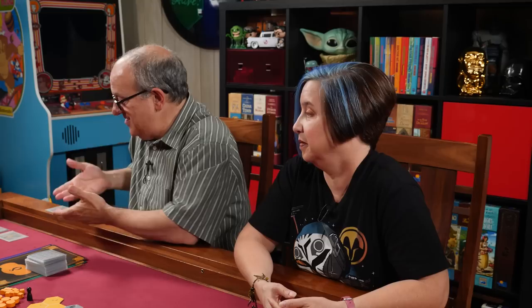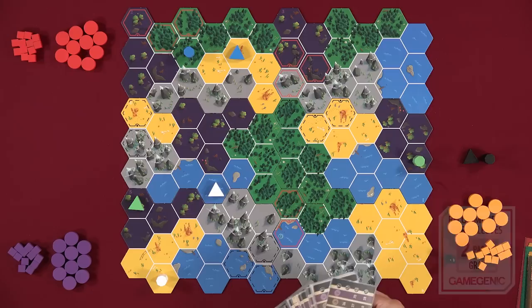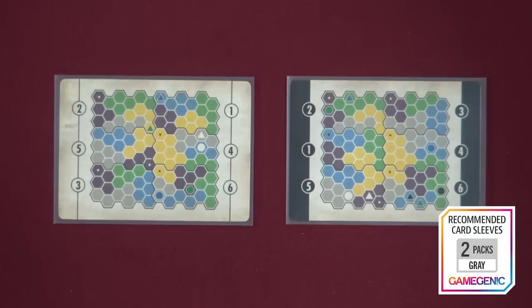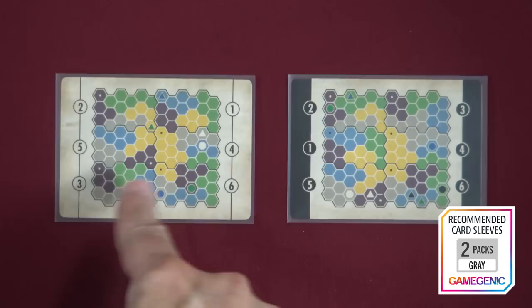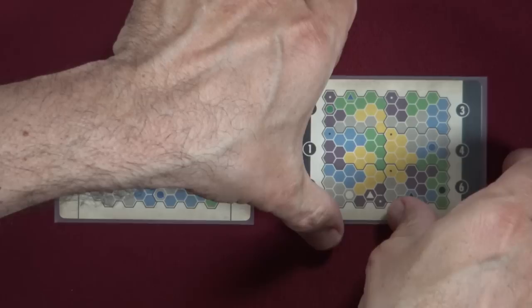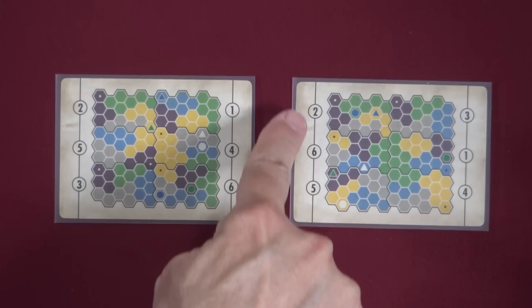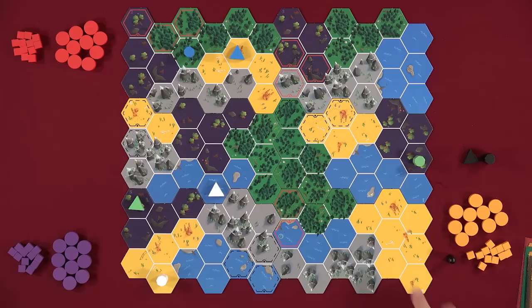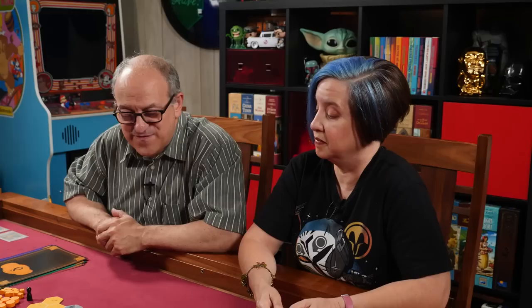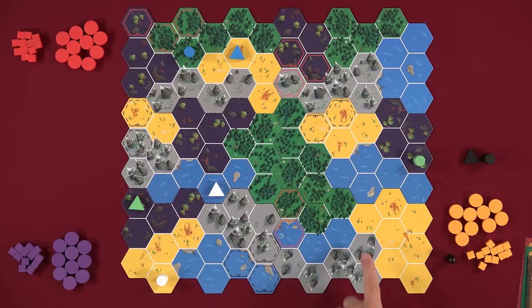The first thing you do is set up the board. You can use an app or do it old school with cards. The game has a big deck of cards and you pick one in two flavors: an all-white card, which is a slightly easier version, and a black-border card, which is slightly harder. We're playing the easier version. The board has five terrain types: desert, water, forest, mountains, and swamp.